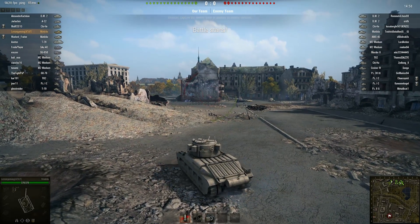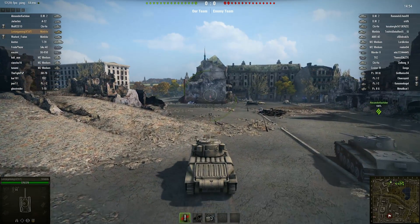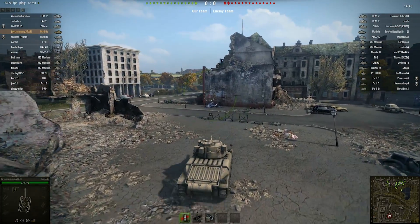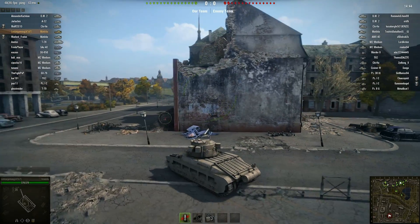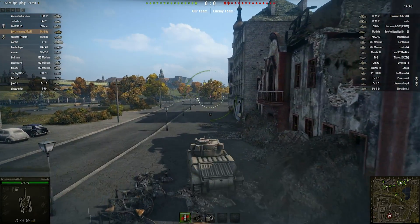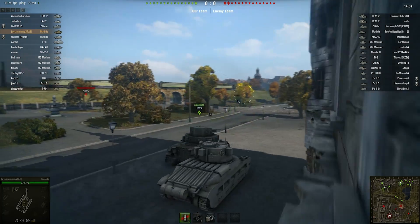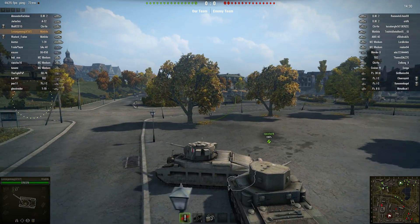As you can see I'm playing against mostly tier 3's, which helped a lot. Because I was placed on the right side of the map I decided to go right. I usually go left on this map, but because the Matilda is so slow I decided to just go to the place that was closer to me.